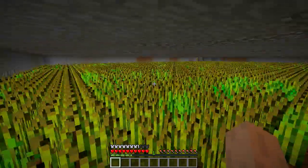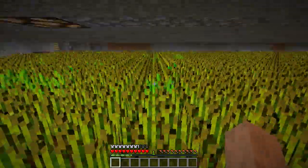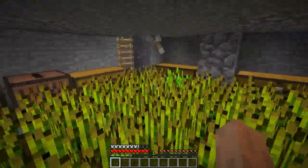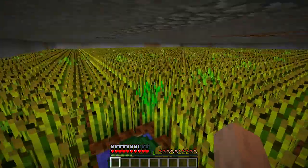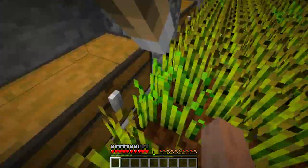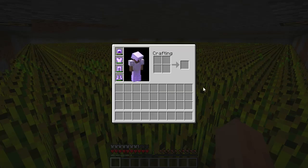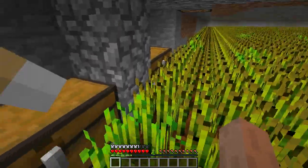These redstone lamps can be switched off with a lever in the corner over there. And when they are, all the wheat will pop out of the ground. I've never tried this before. We have lily pads covering all of the water sources around here, so you can just run around and pick it up. This will give me 20 full stacks of wheat, I think.